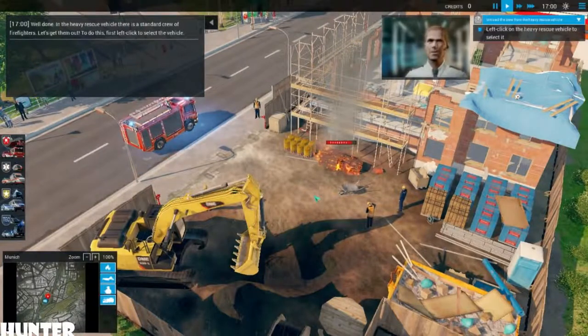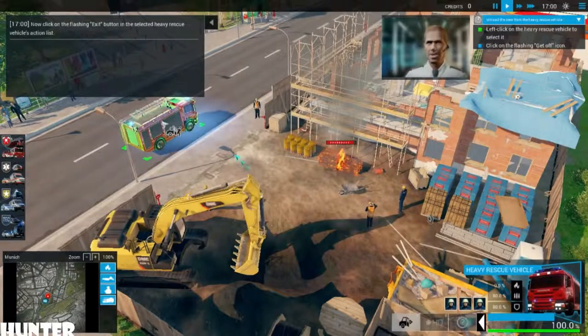Well done. In the heavy rescue vehicle, there is a standard crew of firefighters. Let's get them out. To do this, first left-click to select the vehicle. Now click on the flashing exit button in the selected heavy rescue vehicle's action list.